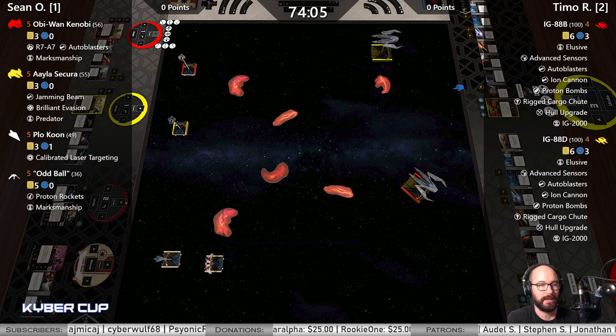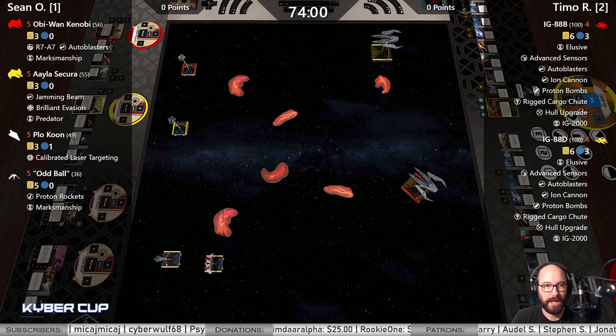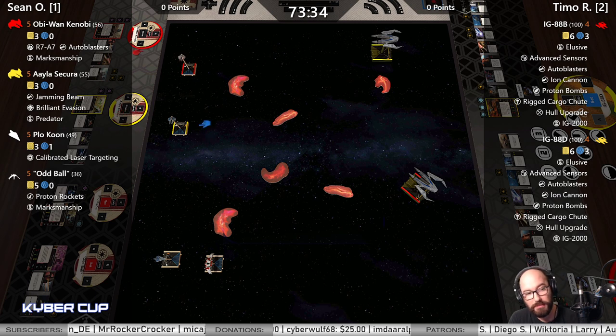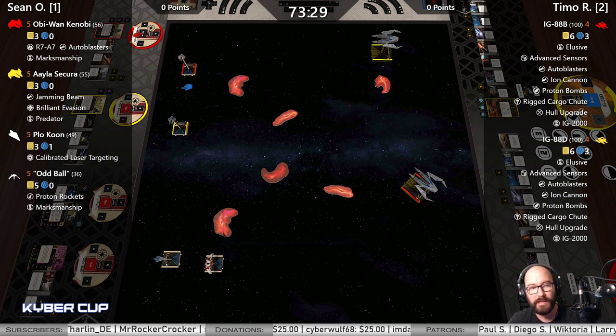I just realized this is of course Round One in the Kyber Cup — first match for these two players. What flavor of ADA twos do we have here? R7-A7, Marksmanship, Auto Blaster — pretty popular these days. You can throw a ton of unblockable crits if you're in the right position. Also Jamming Beam, Brilliant Evasion, Predator. We'll see if we actually get some jams — Jamming Beam might be pretty good versus IGs who want to spend a calculate and keep the others around.